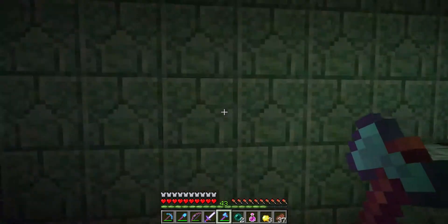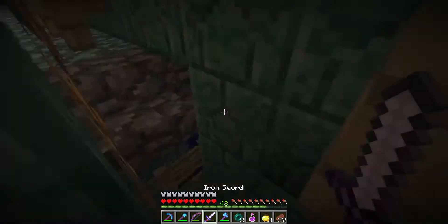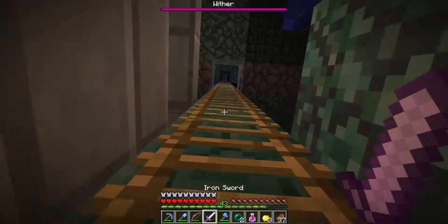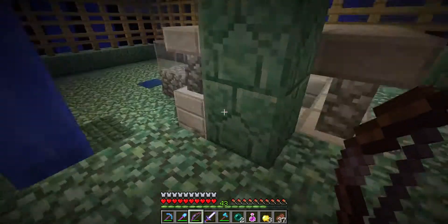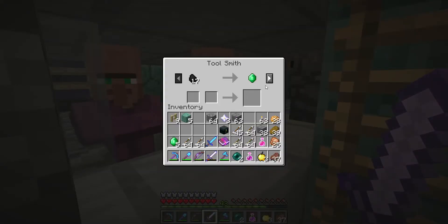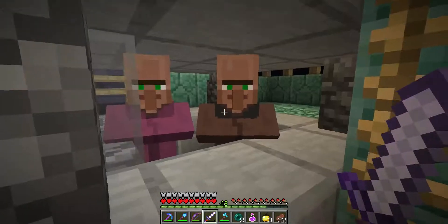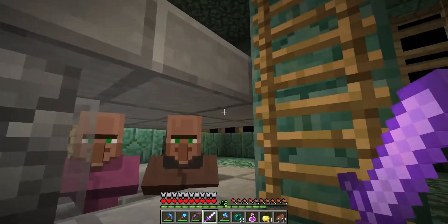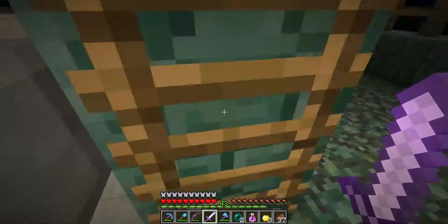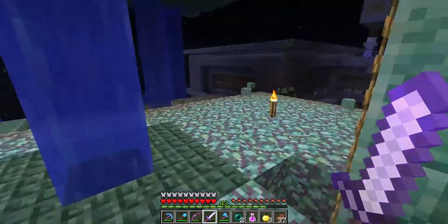I could swim up but I don't like swimming, especially not upstream — you're kind of a sitting duck for ranged attacks. Still hear a villager. Oh, there he is. There's actually two: a Toursmith and a Cleric. Are those supposed to be just regular villagers? They're not very useful, if that's the way they're supposed to be.